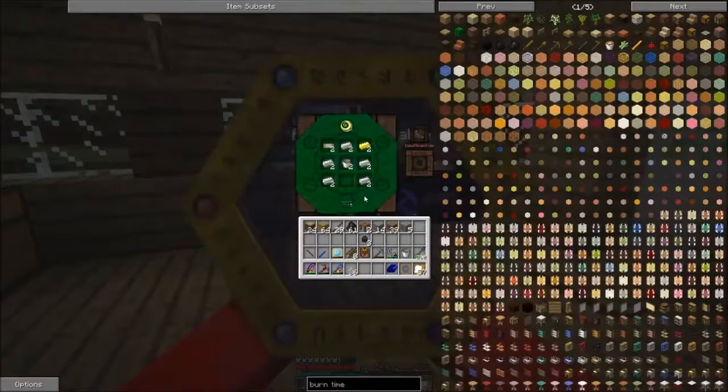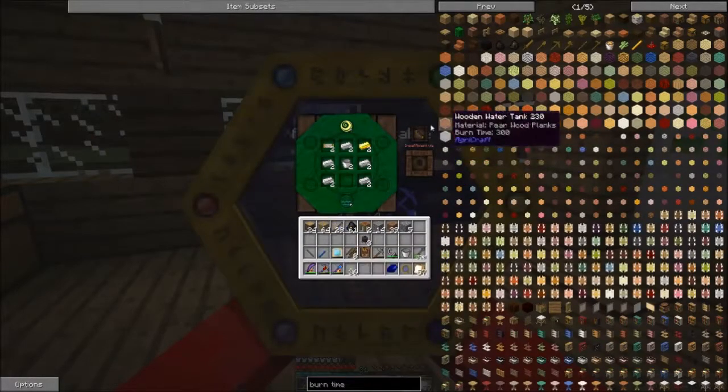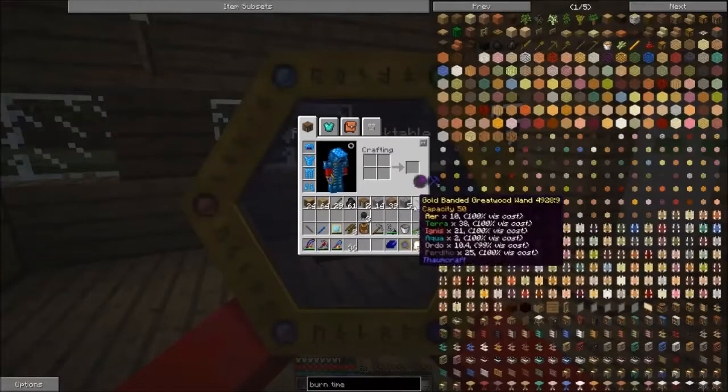Put the extra away because we only need two more anyway. We're low on aqua, so let's just go recharge the gold wand.